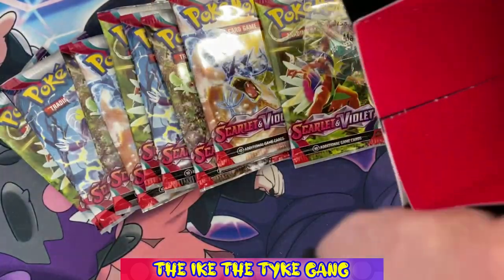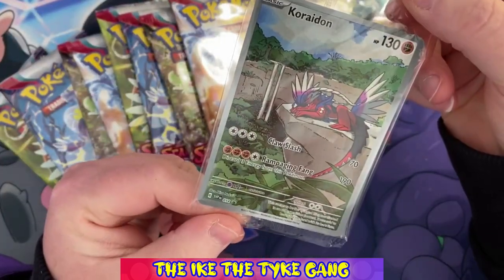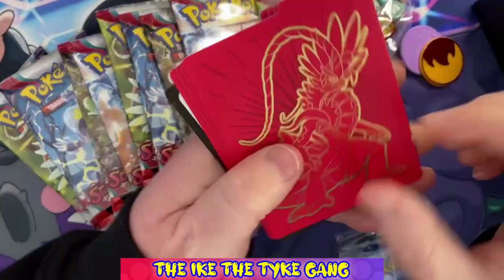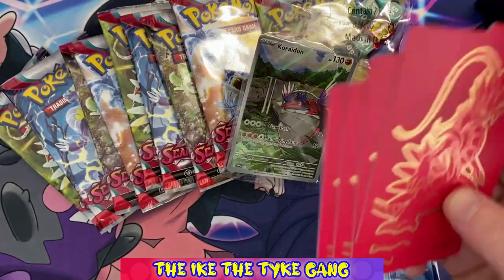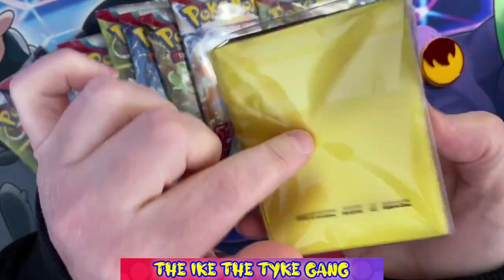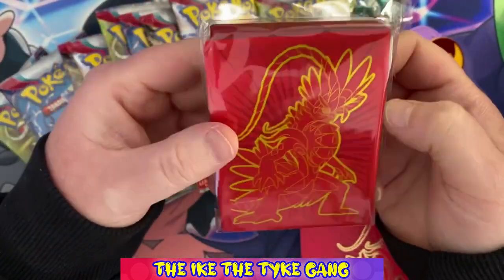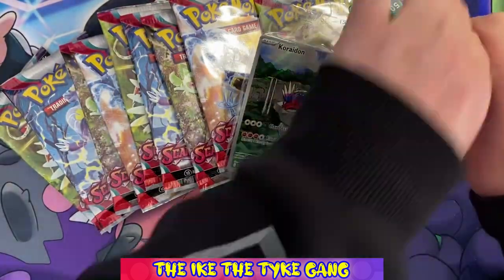Let me be careful because I believe there's a promo - here we go, Koraidon! That is a really nice promo, that's pretty cool. We've got the energy cards, the dividers - oh look, gold on the back, they're cool. Here's a code card. And the sleeves - I don't really use these anymore to be honest. I didn't like them when they started doing the frosted color and I don't like these either. But they are pretty cool to have in the collection. Let's move all this stuff out of the way.